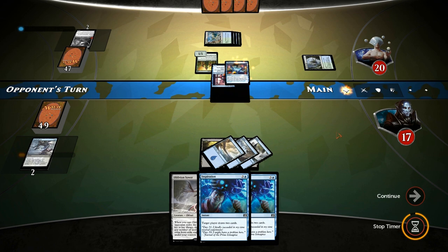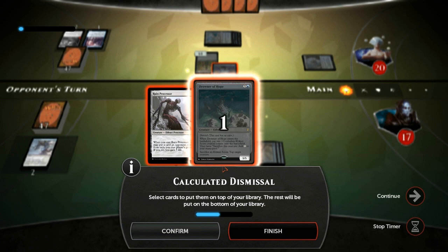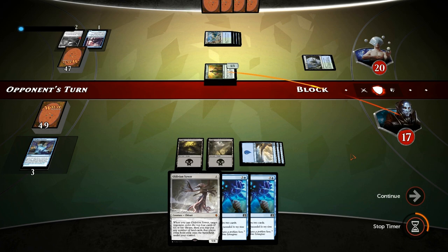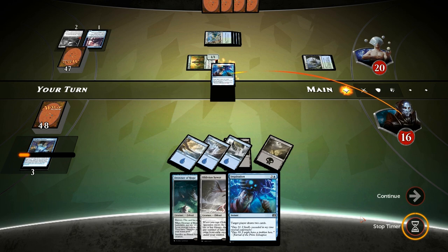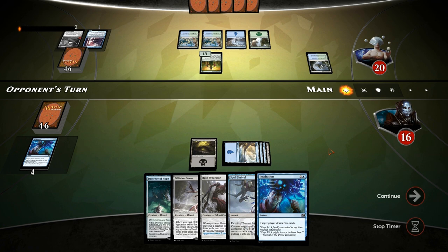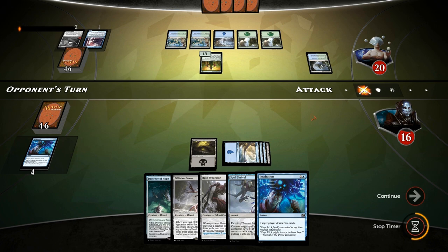We know we don't have a counter spell up this turn, so we Inspiration and hope to hit lands. We find another Ruin Processor instead. Our opponent has a window to resolve something like a Kiora or a large creature. We drop to fifteen. It's just going to be a Bounding Krasis played at sorcery speed, maybe to dodge a counter spell. Now if we untap and find a Languish we just win — but that's not a Languish. We go for the Oblivion Sower since the opponent likely has some sort of bounce spell, in which case we replay the Sower and get even more lands.